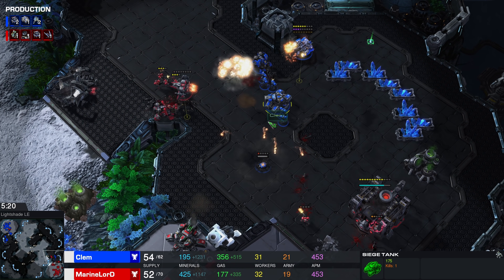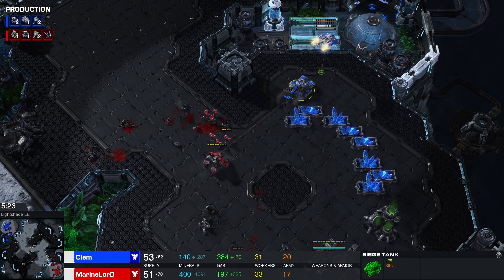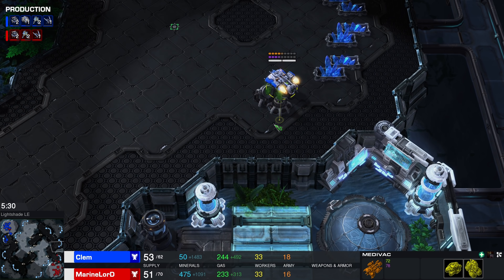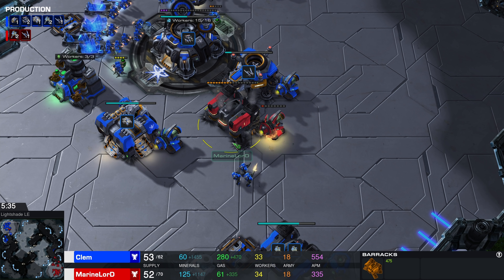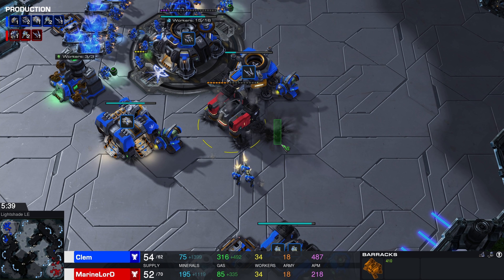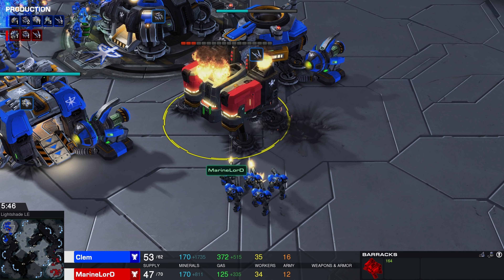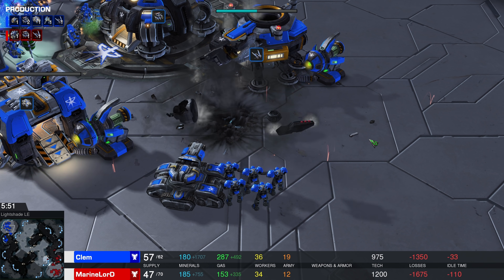There is a large army here available for Clem. Siege tank here with no real opportunity to siege up — he's actually going to be forced to lift. Marines will probably have to die; he's probably going to save the Cyclone as well as the siege tank. Clem is trying to get some work done on the other side of the map. Eventually he kills his own Tech Lab — what used to be his own Tech Lab. There's probably a pilot inside that barracks, sitting there behind the steering wheel, smiling as he goes down with the ship.